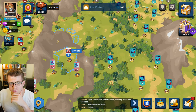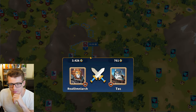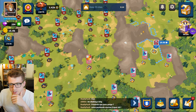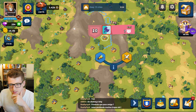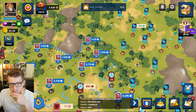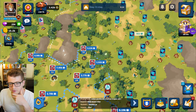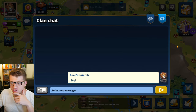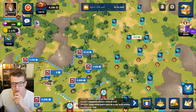It looks like this mountain range actually prevents me from hitting this player's city — that makes sense logically but is unfortunate. I'm going to send 16,000 of those troops back and start attacking from the bottom — I think that's the play. I'm going to say hi to my clan, maybe they can give me some strategy tips. We have nearly 30,000 troops in this city now.